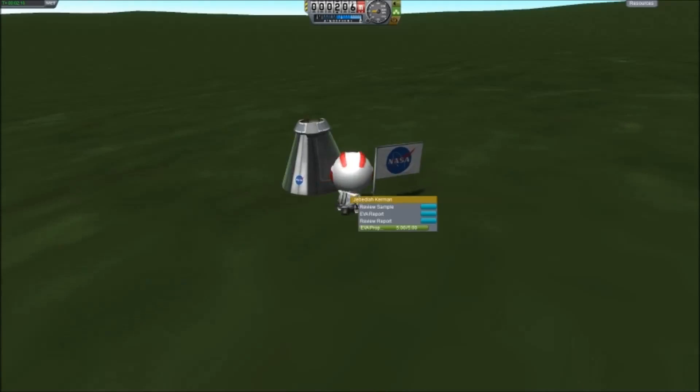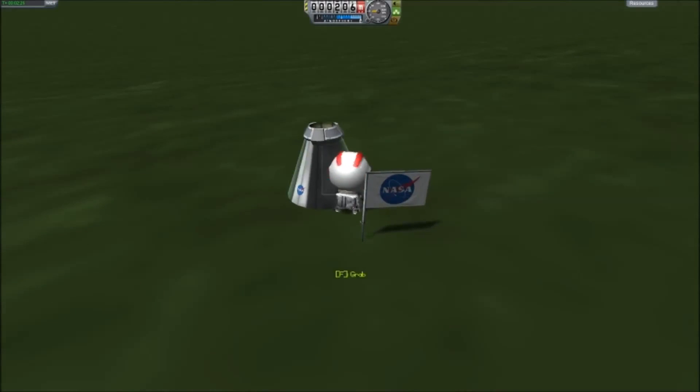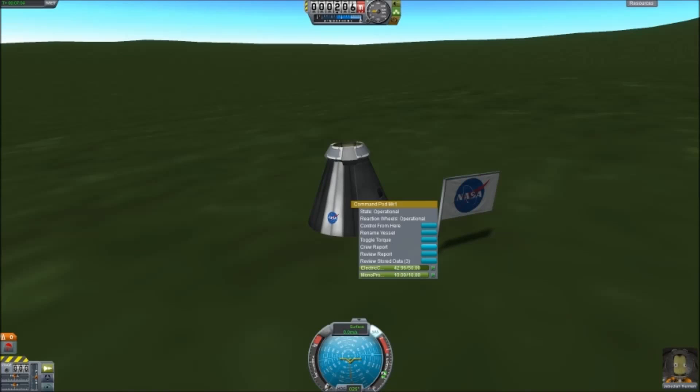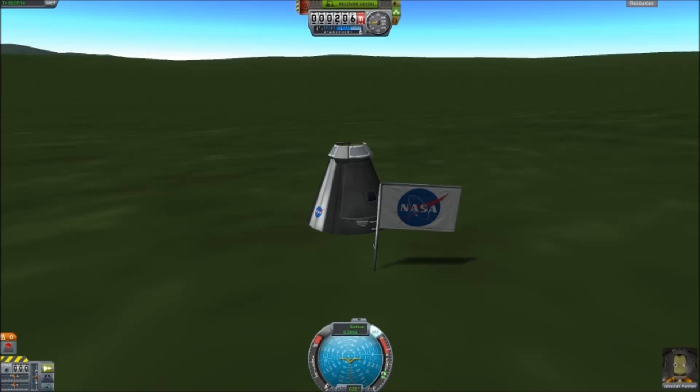We're finished with our EVA, so we are going to store our experiments aboard and board our craft. Be sure to board your craft before ending your mission. We're going to get back inside. That actually ends our mission. We can officially end our mission by going to the top of the screen where our altimeter is and click Recover Vessel. And with that, our first mission is complete.